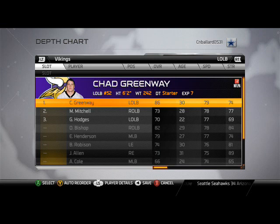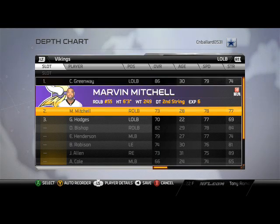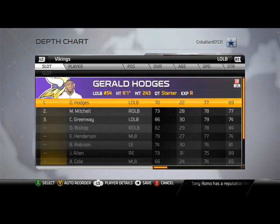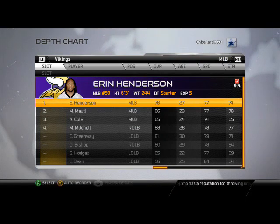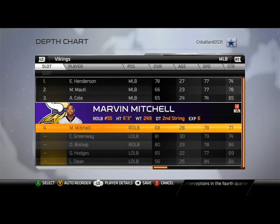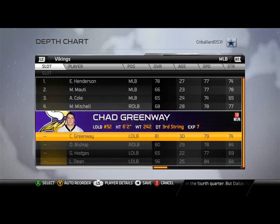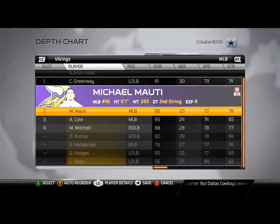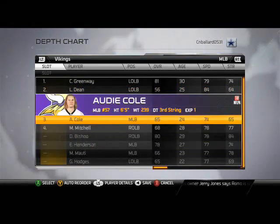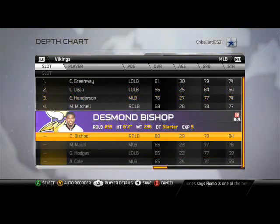The left outside linebacker is not in this formation, so you just want to put somebody there to fill a roster spot. For middle linebacker, that's going to be your blitzer on that side, so I like to put Chad Greenway there — I feel like he has the best blitzing potential. Back him up with a speed guy; do whatever you want there.